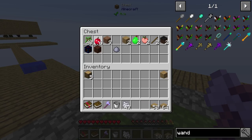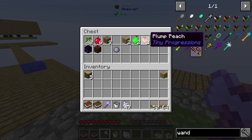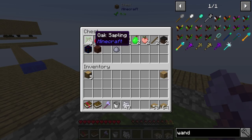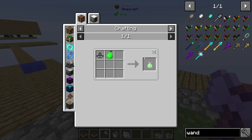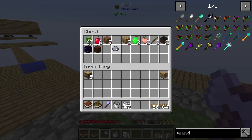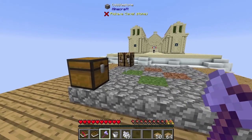I ended up getting a plum pear, which comes from Tiny Progressions, and plum peaches, which come from saplings. Every now and then you have a chance of getting these things, which is really good because this is food. I'm not going to complain about free food, especially in a pack like this.